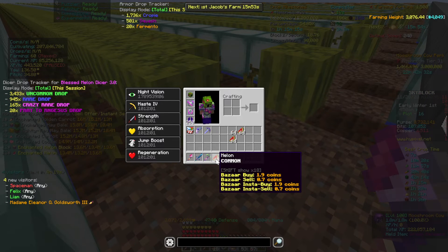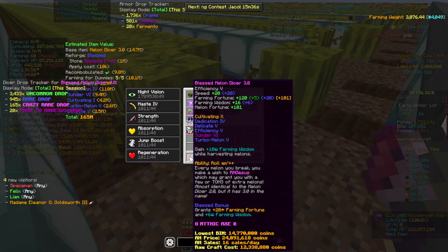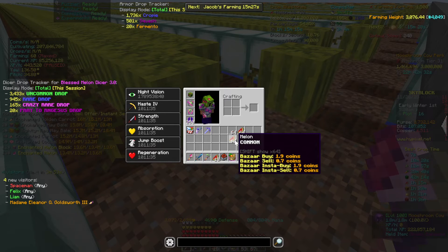Between Not Enough Updates and another mod, you also get bazaar buy and sell prices shown for items. I have two of them installed, and you'll see both the bazaar and auction house prices for items depending on whether they go on the AH or the bazaar. If you press Shift it tells you how much a full stack would be worth; remove Shift and it shows you how much you can buy or sell just one item for.